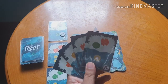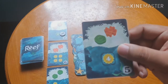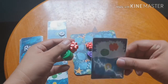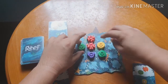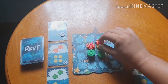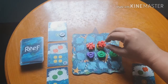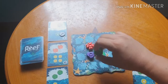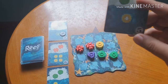The third option is to play a card from your hand. For example, if I play this card, I have to take a green and an orange coral and decide where to place them. You can put them anywhere on your board, or you can stack them on top of other corals. You can expand your coral reef or build up the same color — it's up to you.